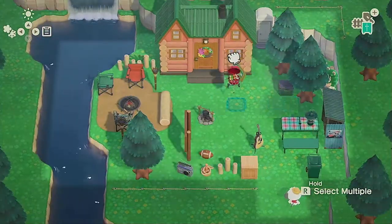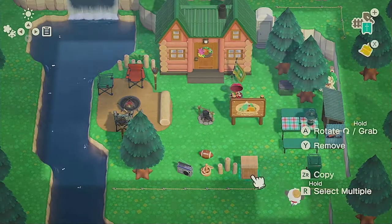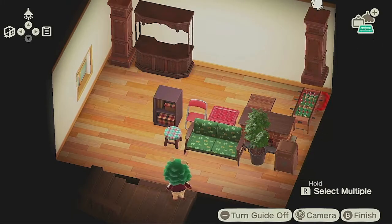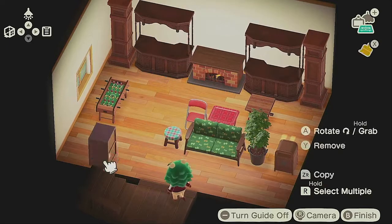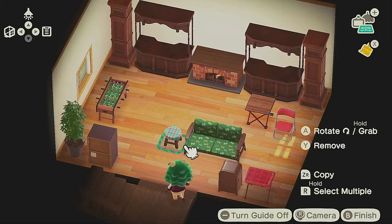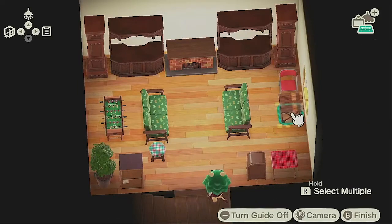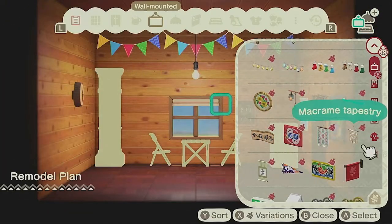I started working on the layout for the outside. I wanted it to have a really good cabin feel and a lot of area that looked as if people, specifically youth, were going to come and play and enjoy the outdoors. The main floor of the inside of the cabin is a little bit of a community room, and it looks like a ton of chaos. I wanted it to mismatch a little bit — I wanted everything to look as if it was lived in and used.